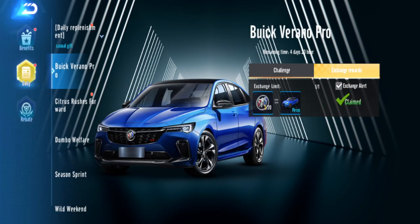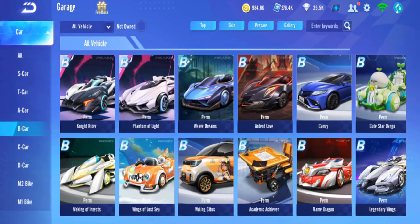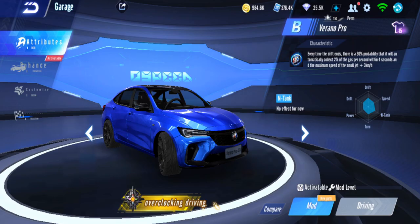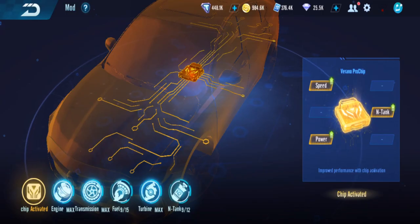Okay, so I already finished that event - let's just review a B-car. Every time the drift ends, there's a 30% chance you gain 2% NT tank per second within four seconds, and base max mini boost max speed plus 3 km/h. So it's an NT tank car.